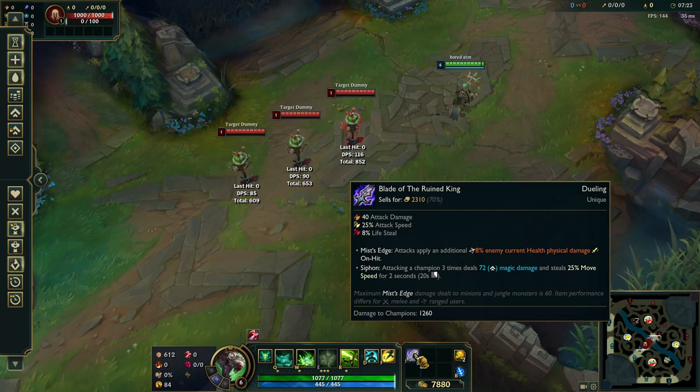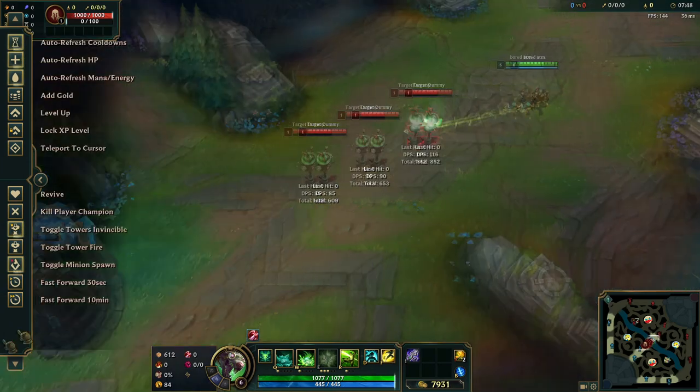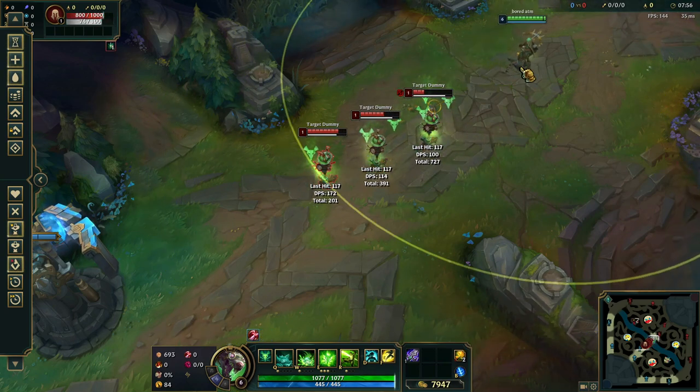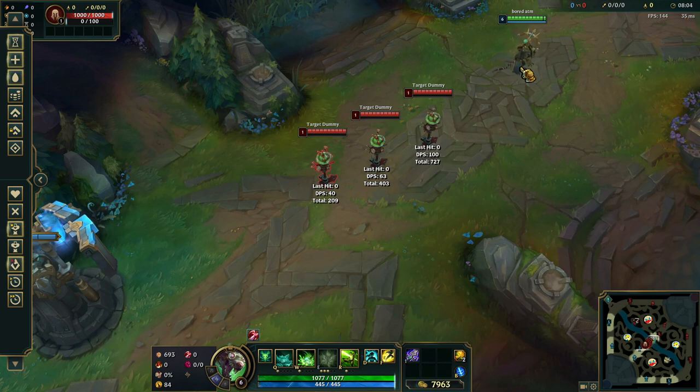That's why Blade of the Rune King is really good with PTA — it gives you that move speed to make up for the loss of attack range. Unfortunately, we're not Caitlyn and we don't get a slow buff on our Q when we change runes like she does. So Blade of the Rune King makes up for the lack of range that you'd otherwise have with Lethal Tempo. With Kraken, you'll notice people will run away, and you lose that burst synergy since you're not on PTA.